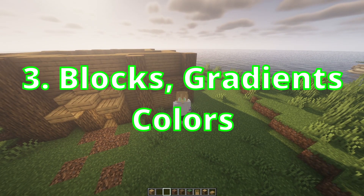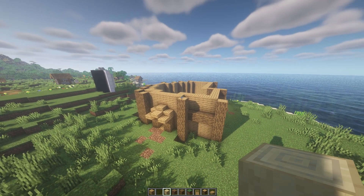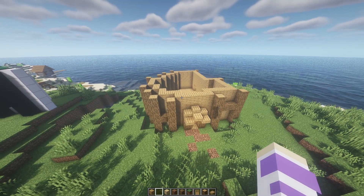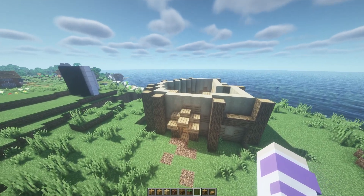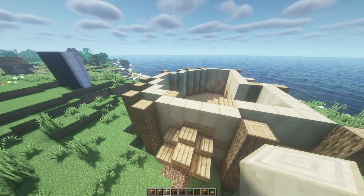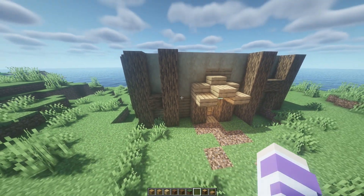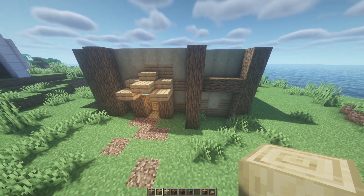Number three: variety in blocks, gradients, and colors. I think this is one of the easiest things you can do that's often overlooked, and it really makes your building stand out. I can even use some early game and pretty generic Minecraft blocks to make this building look way better. So here's the start of the gradient I'm doing. These blocks right here are the stripped birch logs — I really like stripped logs, I think they look great. But adding them with these planks, it's a little bit too contrasting, so I'm going to add a little bit more of these stripped oak logs to hopefully make the gradient a little bit smoother.